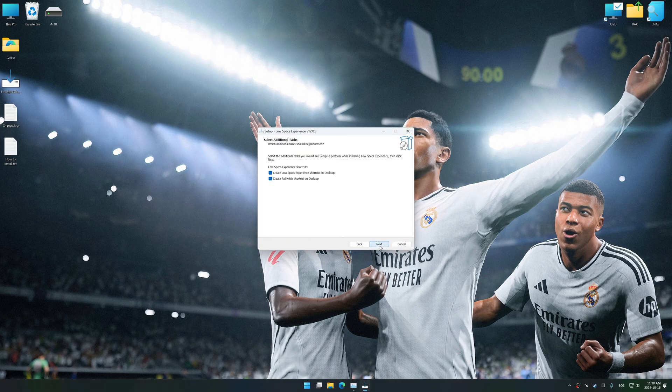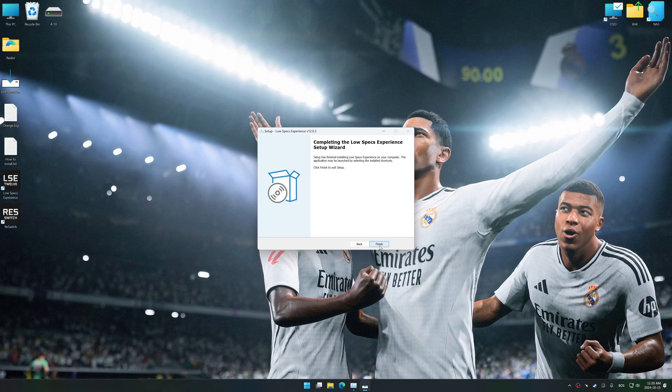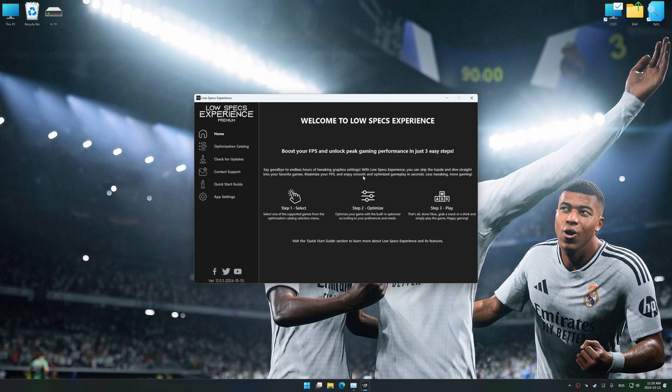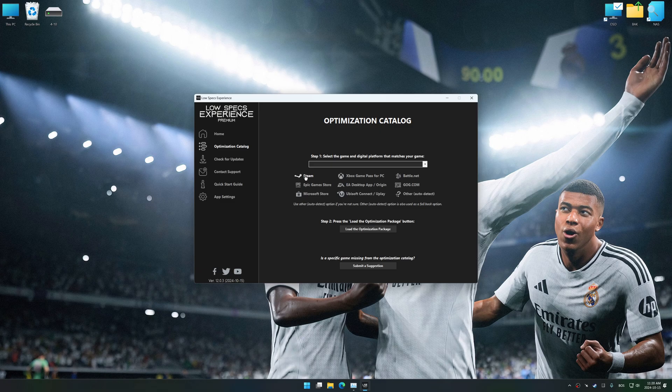First things first, start the installation process for Low Specs Experience. Once the installation is complete, start it using the newly created desktop shortcut. Now go to the optimization catalog, select the applicable digital platform, and select your game from the drop-down menu. Once done, press the load the optimization package.